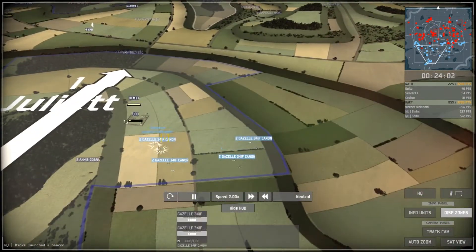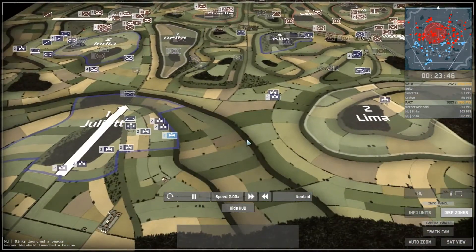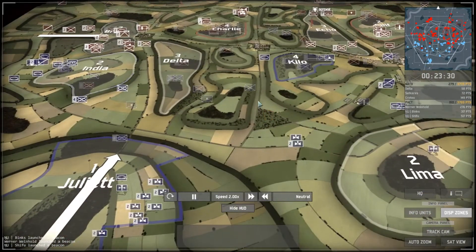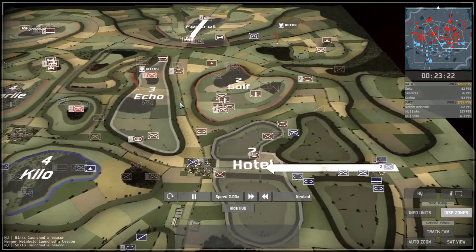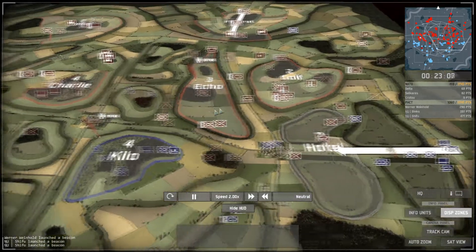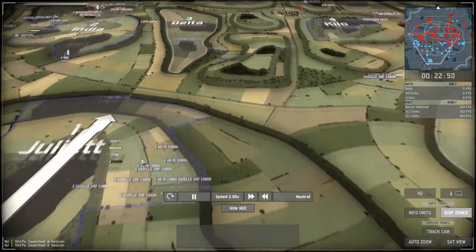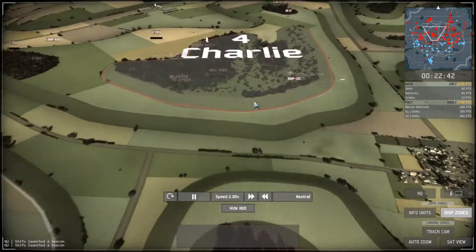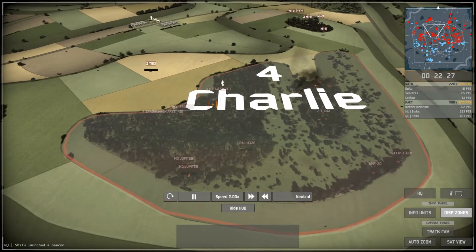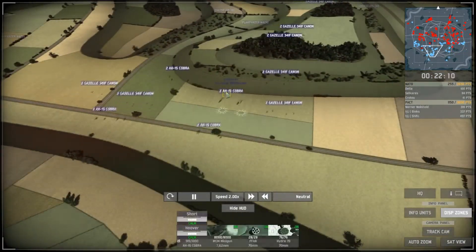Frustrated by how we're losing — it's not the loss itself but the manner of it. Delta was raging and I start raging after the commander loss. I just decide to call in helicopters and destroy everything, but I send them on the wrong side. We could have sent them over Hotel where the enemy has nothing to stop us, but instead I attack Charlie which is defended with Osa AKMs, HMGs on tanks, Spandrel infantry, and scouts. The Gazelles and Cobras charge in.